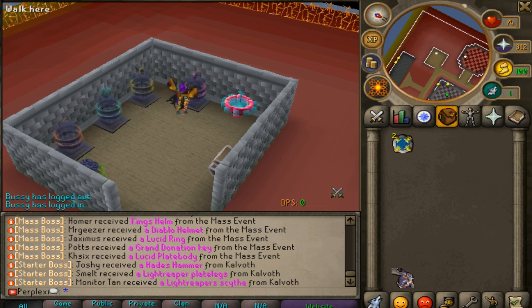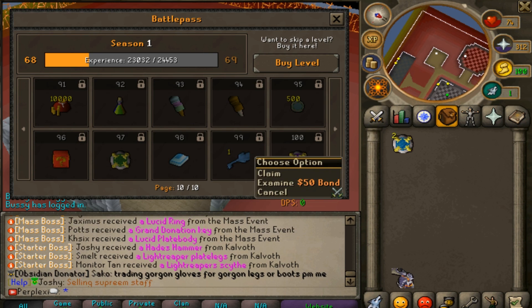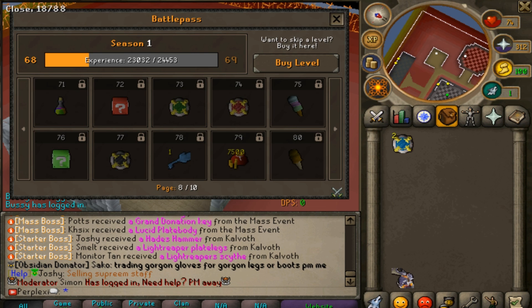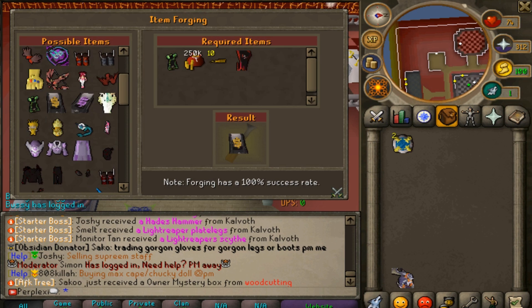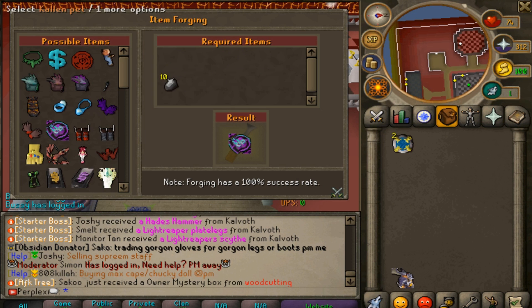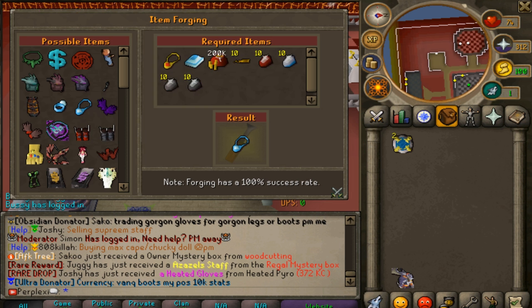They also have a battle pass — type '::battlepass' to access it. It's available in the store for around $40-$50 and goes up to level 100, where you earn a $50 bond plus additional bonds throughout. The forge table lets you forge items like donator auras, red shuriken auras, and chucky dolls. For example, a supreme herbal bow requires a supreme staff, 100,000 tax bags, and a herbal bow to upgrade at 100% success rate — you won't lose the result item.